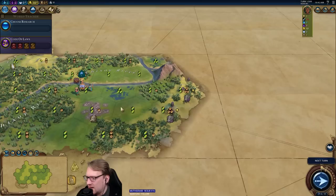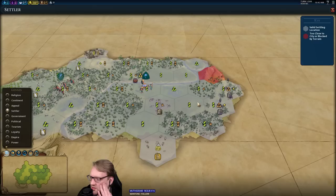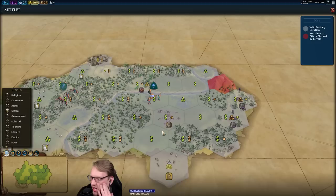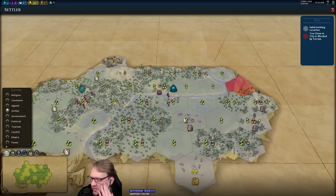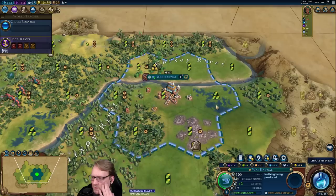The one thing that's weird about Maya is that your settler lens doesn't give you any information like it normally does — where you can see coastal tiles and stuff like that. I think I'm going to settle in place. It's really close, but basically if I settle in place I can get my second city right on the other side of this ivory. What we have is close enough to being good.